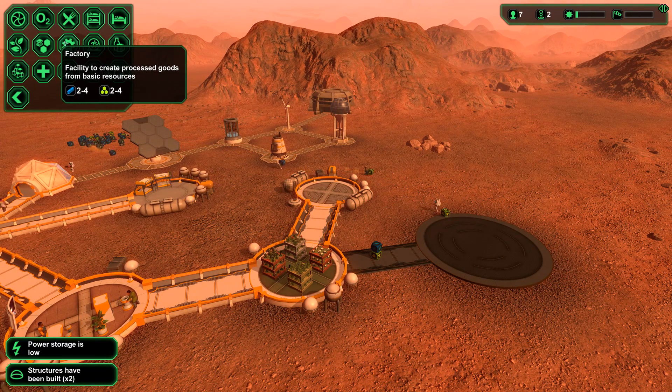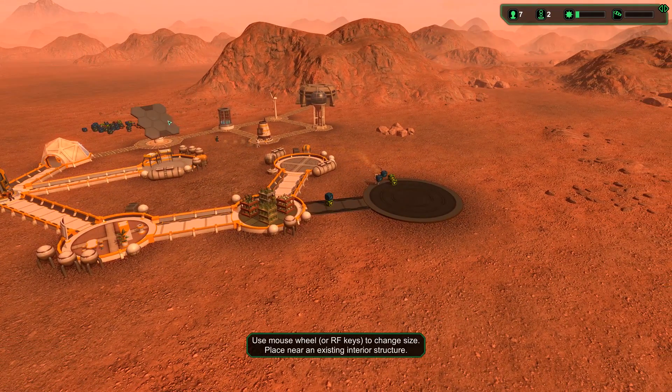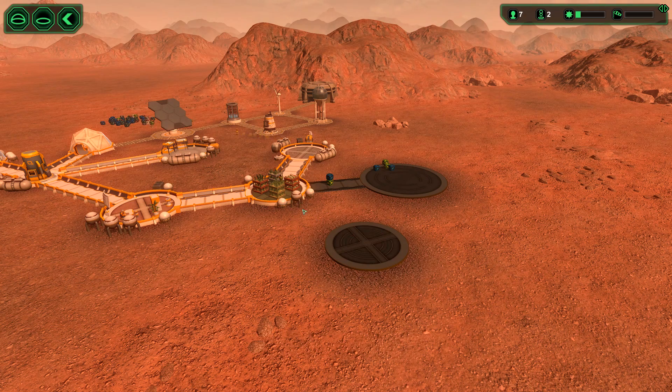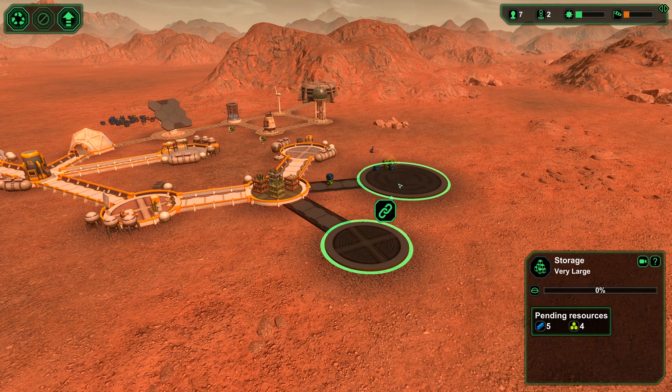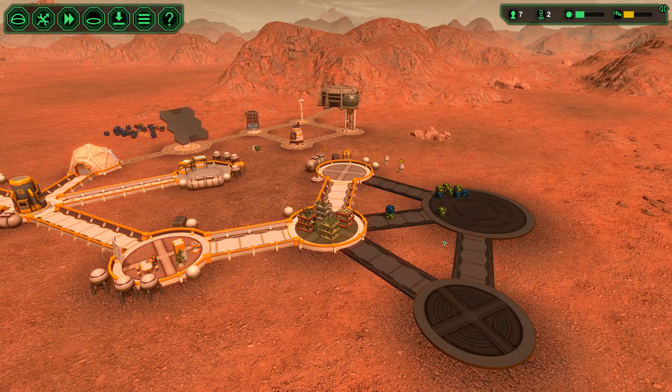Sickbay, lab, factory — create processed goods from basic resources. Let's put that over here and connect it up. I'm not sure if I want to connect these things — this is probably taking a ton more resources to connect them. I'm going to do it anyway. I just think it looks kind of cool — almost like a little landing strip over there.